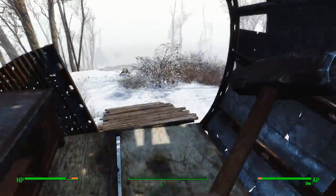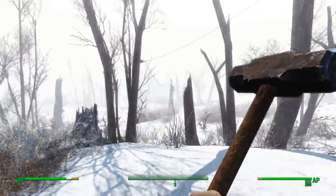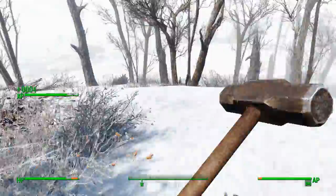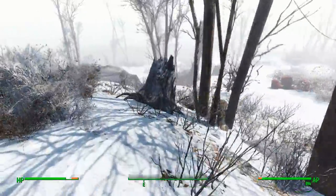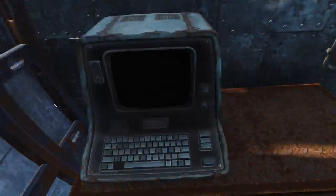Workshop — here we go, this might be better. So we can build a settlement here, but I'm going to build a small outpost — we're not going to stay here for very long. There's some food I can see, though. Cannot use this workshop yet — uh-oh. Let's see why.